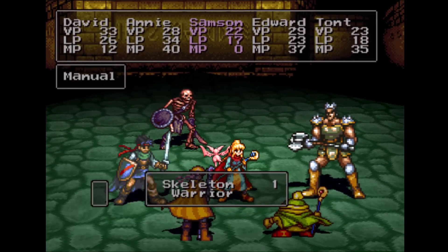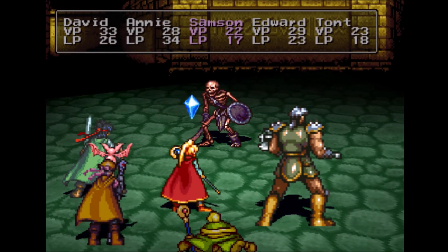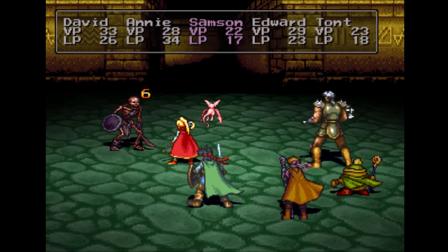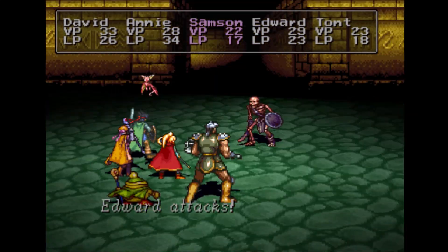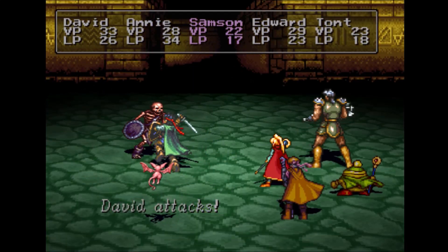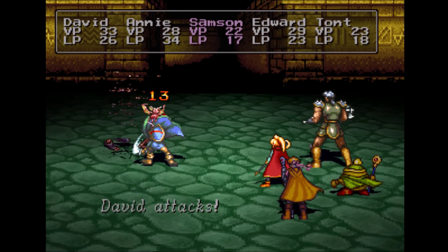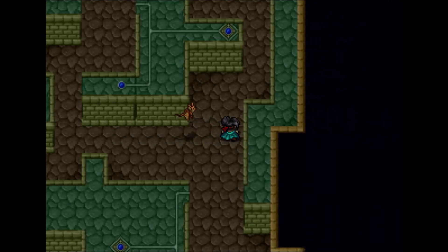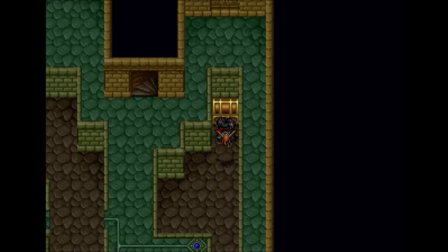Here we have a new enemy: the skeleton warrior. Thankfully we only have one of them to deal with. They have 23 HP but they can paralyze you. Pretty soon though, we're going to be encountering groups of like five or six enemies and it's just going to be terrible — but not today apparently, so that's nice.